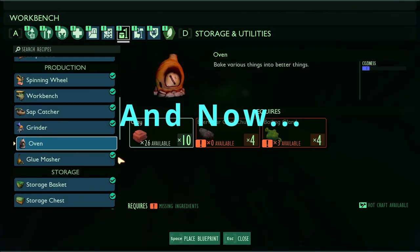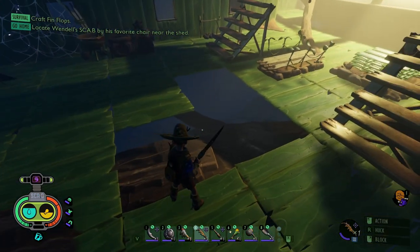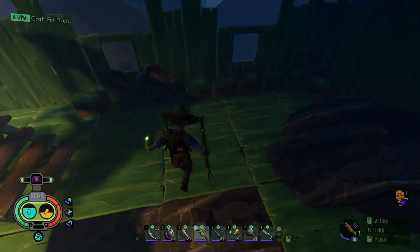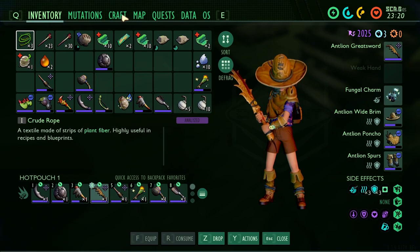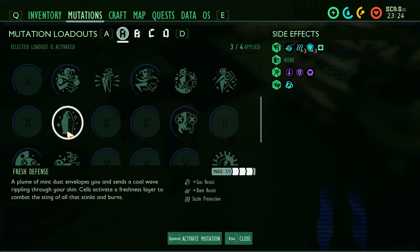For the oven recipe, I need four boiling glands and some everchar charcoal chunks. I know how to get boiling glands — that's easy, kill bombies. Charcoal, I'm pretty sure I know how to get that too. So we're going on another adventure. I'm definitely going to need to put fresh defense on.